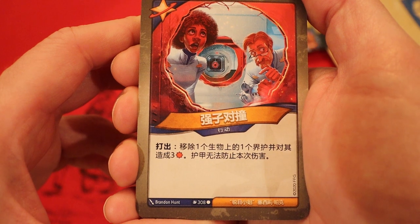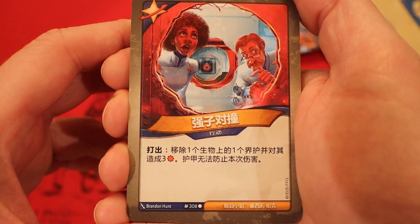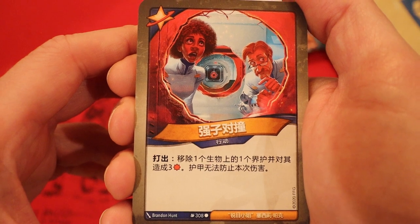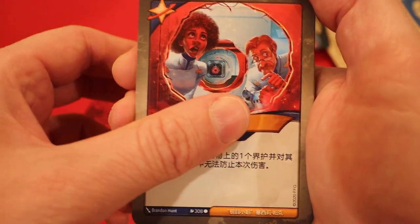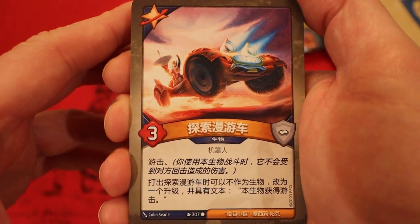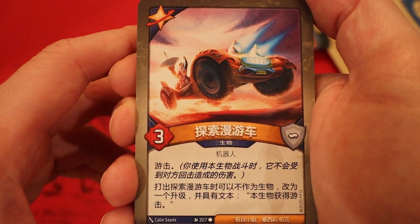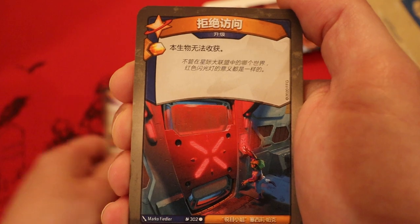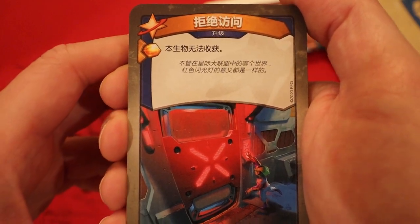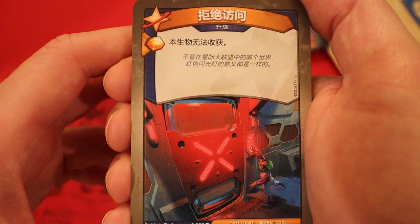Brand new card - Hadron Collision: remove a ward from a creature and deal three damage to it; this damage cannot be prevented by armor. That's pretty neat, though I kind of feel like it could have used an Aember pip. X-Blow Rover, three power, skirmish - may be played as an upgrade instead of a creature, giving that creature skirmish. Looks pretty good with those two Armory Officer Nells. Now we're on to Access Denied - an upgrade: Aember, whenever you play it, this creature cannot reap. That's a good card.